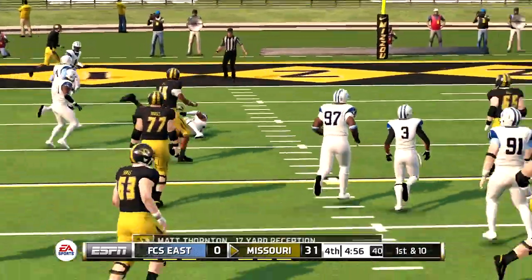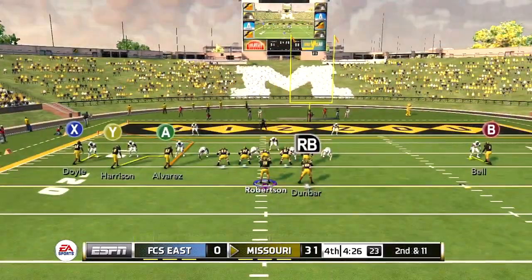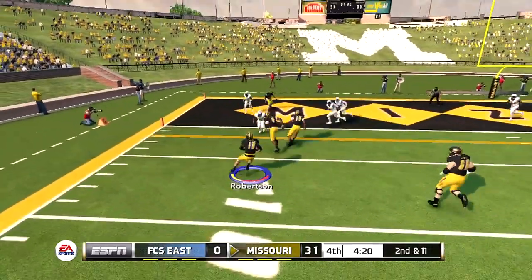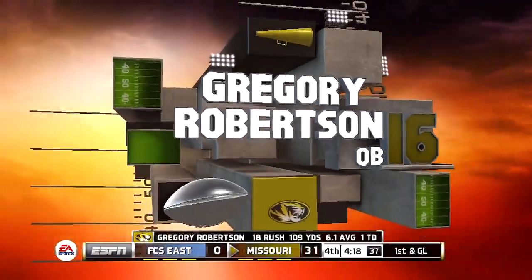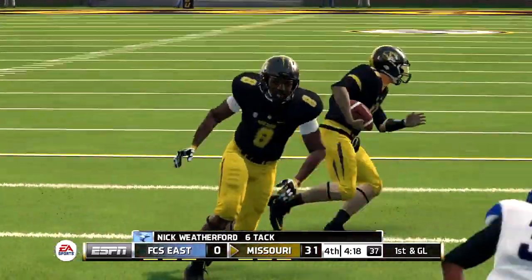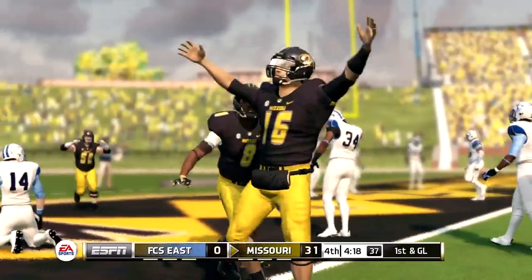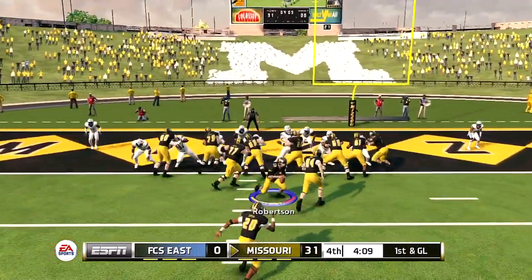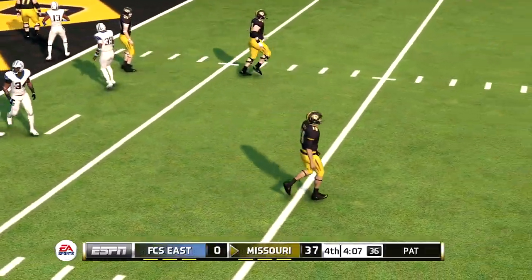Dunbar is doing a pretty good job facilitating the run game against this team. Going inside — the slants have just been open all game, and FCS East just cannot stop these receivers. This is the main reason I came to Missouri — these receivers are beasts. On second and 11, using receivers as blockers and trying to get it into the end zone — there's no way I didn't score a touchdown there. I do have 190 yards rushing in the game though. On the instant replay I'm literally sitting right on the goal line. But we come out on first and goal — running it inside for Dunbar to give him two touchdowns, and that's exactly what he does.